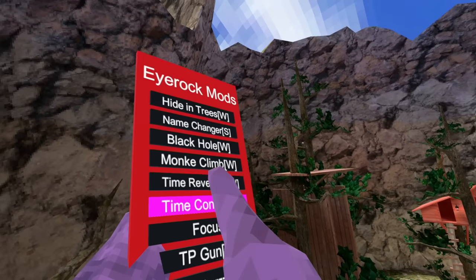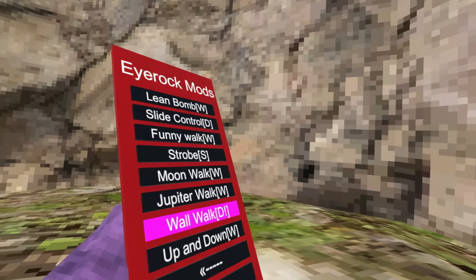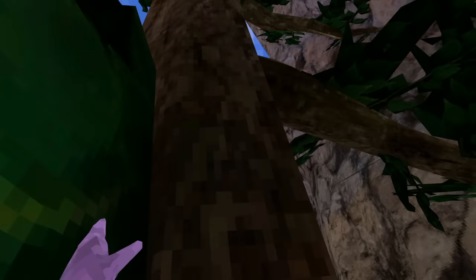The next mod I'm gonna be trying is Time Control. And the last, but definitely not least, mod is Wall Walk. This mod basically allows you to literally walk up the walls. This is so weird. I could literally even scale trees with this.